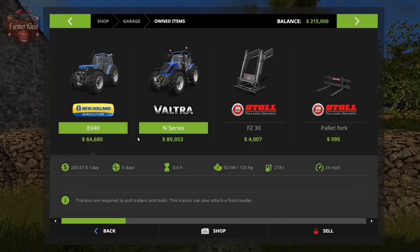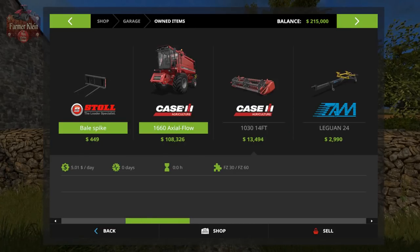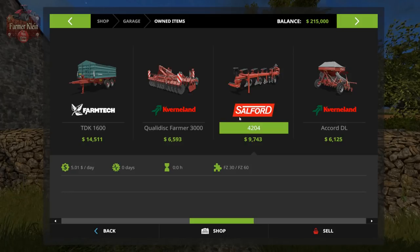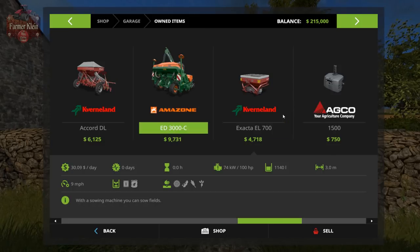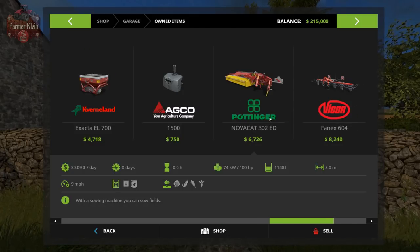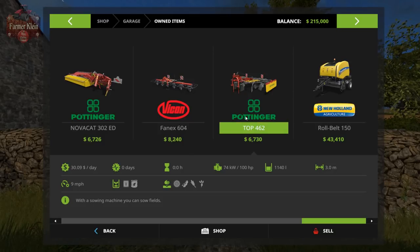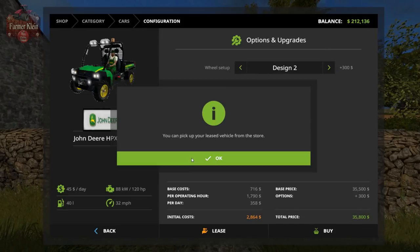We start out with a New Holland 8340 as well as a Valtra N series ranging from 125 to 145 horsepower. We've got front loader arms, a pallet fork, and bale spike. Got the 1660 harvester with grain header and header trailer. Small Farm Tech tipper, cultivator, plow, and seeder. Got the small Amazon row crop seeder and the small fertilizer spreader, weight, side mower with tedder, wind rower, and round baler.